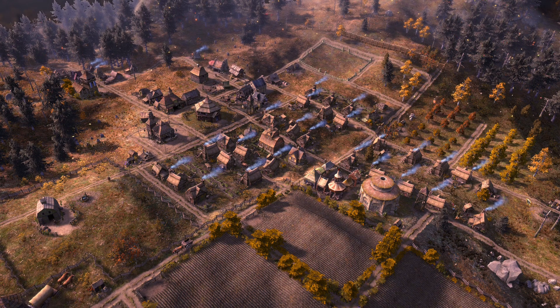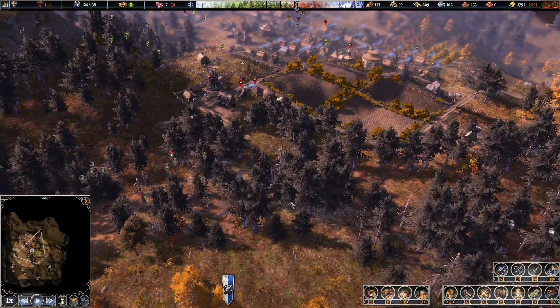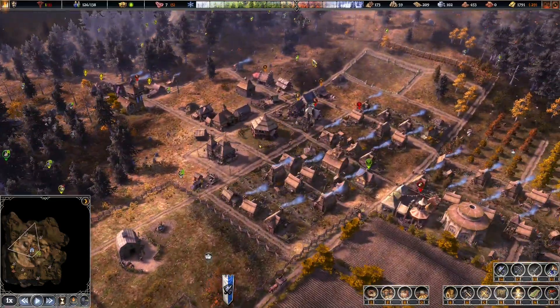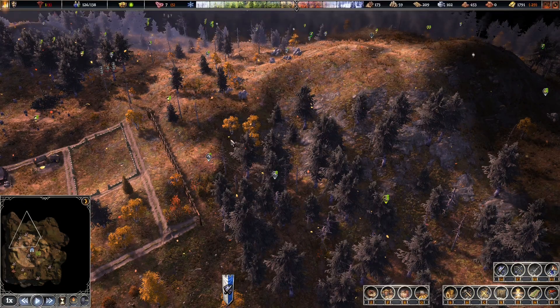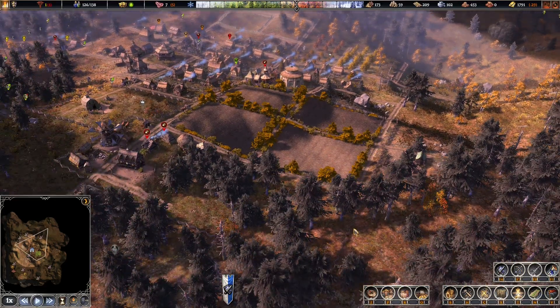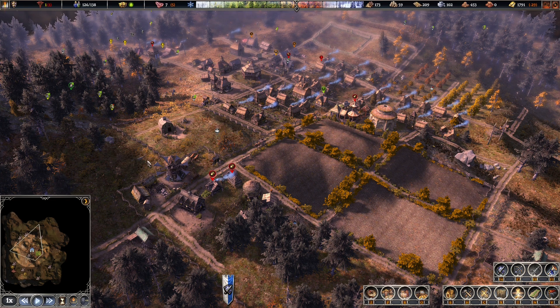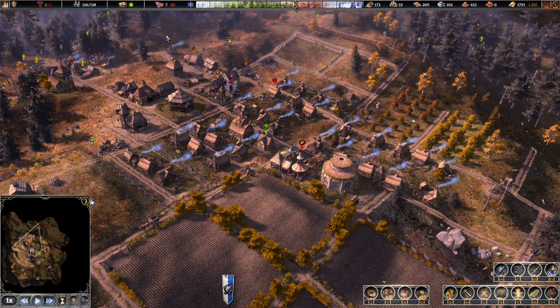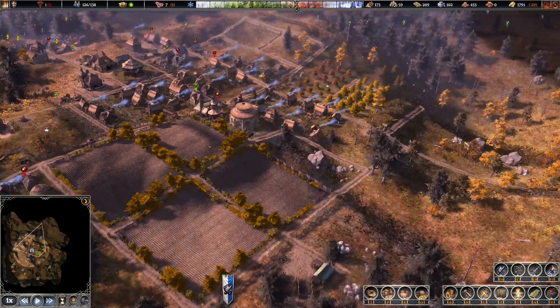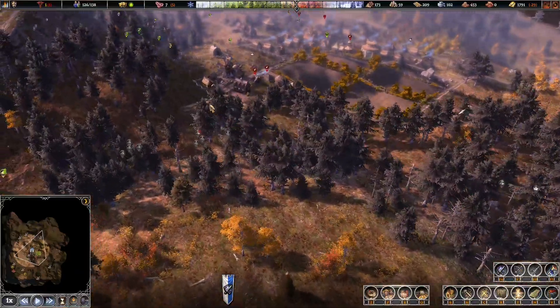Good morning everyone and welcome back to the Two-Headed Wolf Gaming channel and Farthest Frontier as we continue the expansion of the mountain village. We have begun the construction of our palisade wall, basically our first layer of defense against enemies. I am placing the palisade far further away than I first imagined — I thought it would have been this close, but I'm actually expanding it slightly further.